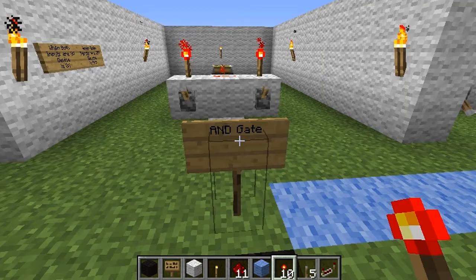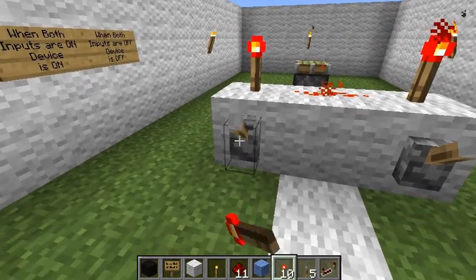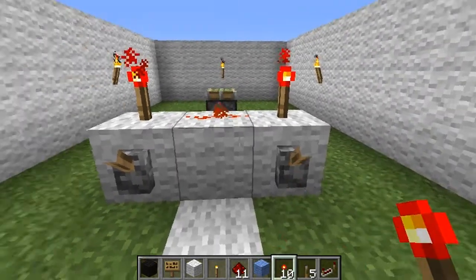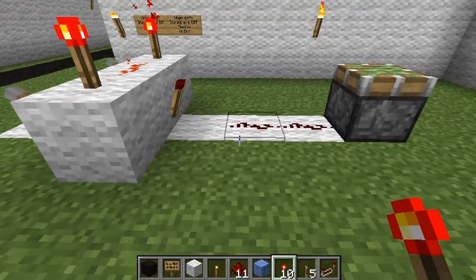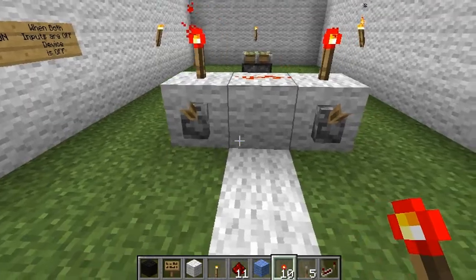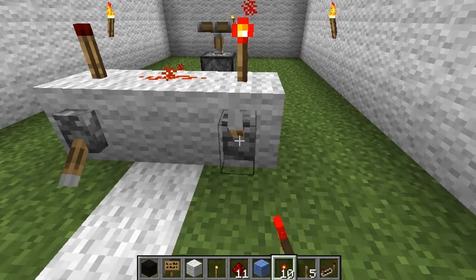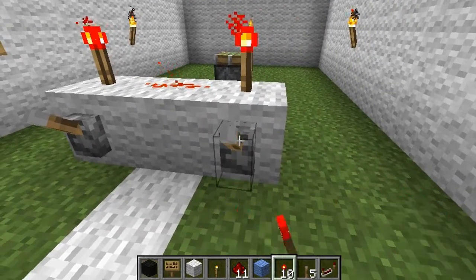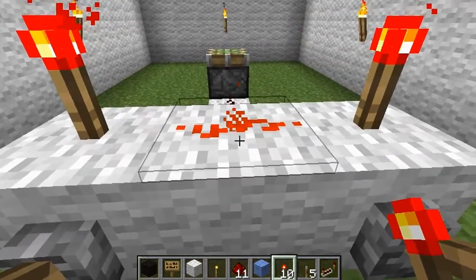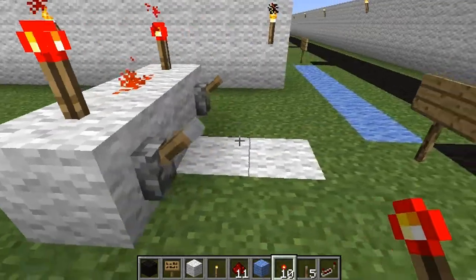The next major gate that's most used by a lot of people is called an AND gate. Basically, both inputs have to be on for it to actually do anything. You can flip one switch and it doesn't do anything, but flip both switches and the device activates. A great example is a security door — instead of a lever, you put a button. As long as this switch is on, you can push a button and activate the door. But if you turn this switch off — which you could have hidden somewhere — they could push the button all day and it wouldn't do anything.